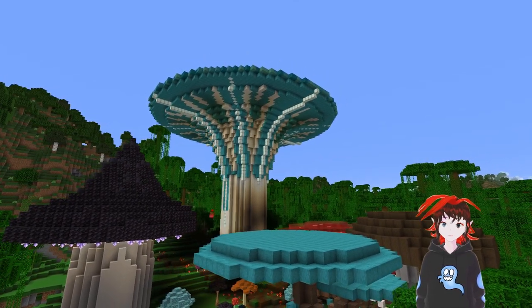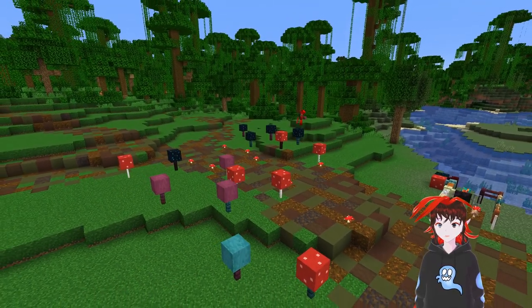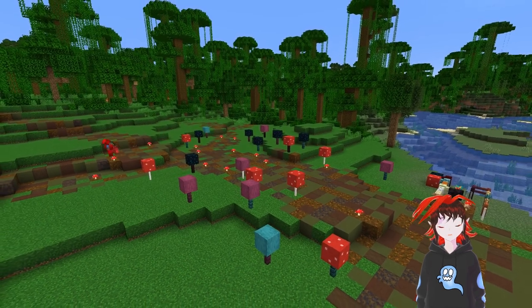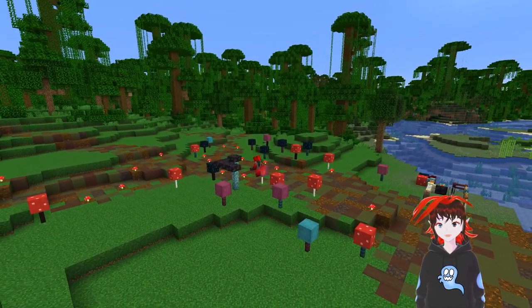The smallest mushroom that you can make is having a small slab or block on a pole, like an end rod or a fence post, unless you want to use the actual mushrooms that are in game.